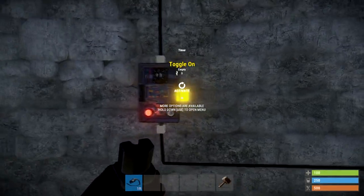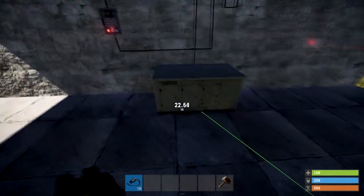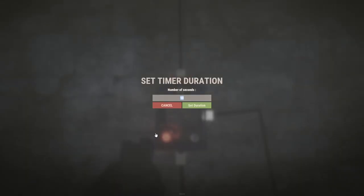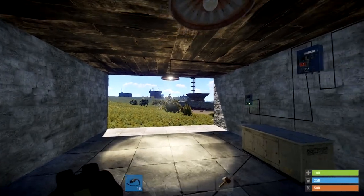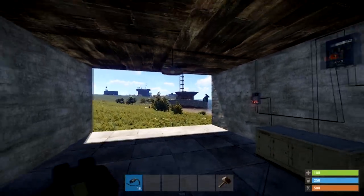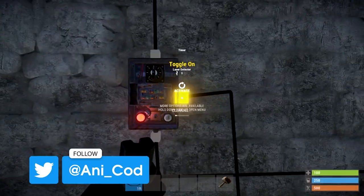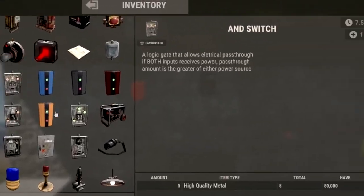Because the timer switch also has a 'toggle on' on the side, you can treat it similar to a normal on/off switch. We're going to use the laser again, hook it up to the toggle on, and alter the time to five seconds. So when the laser is broken, the light should stay on for five seconds then automatically turn off. This is good for walking into the house and setting up automatic watering for crops, turning lights on, or turning lights off when you walk out via a pressure pad.